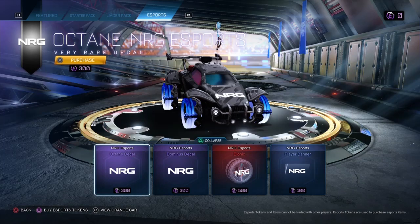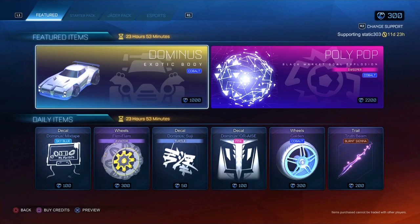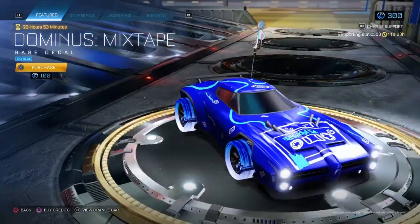Another thing they're working on in this update is new effects settings for Neon Fields. They disabled all pulsing effects, disabled all flashing lights, reduced or disabled moving effects and lights, background visuals, and also reduced the brightness or intensity of the background lights.